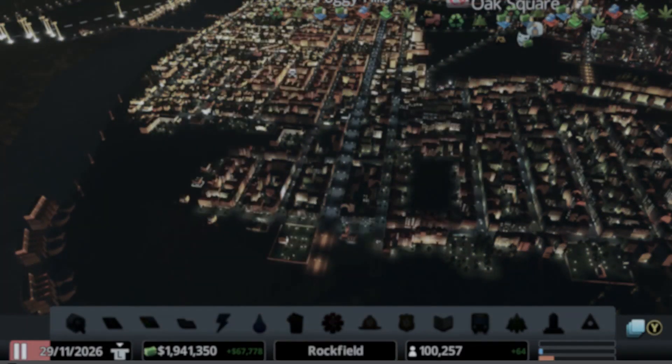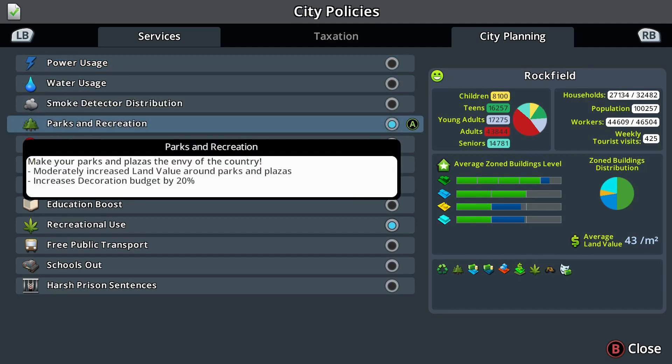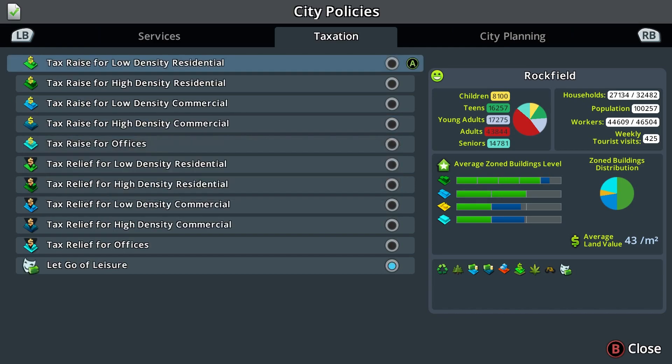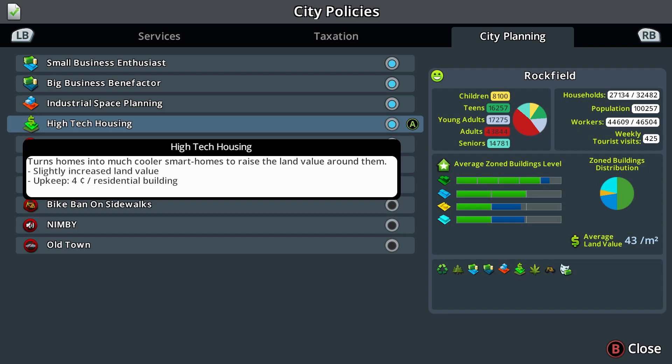You can also use the Parks and Recreation policy in the services tab of city policies to increase land value around parks and plazas, and the high-tech housing option in the city planning tab to increase land value around residential properties.